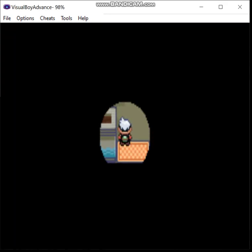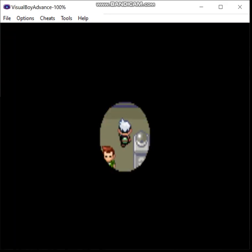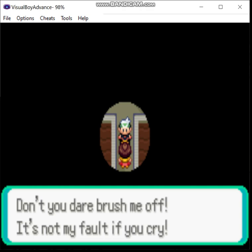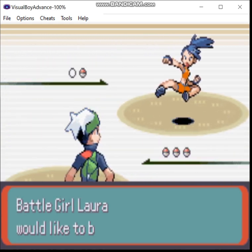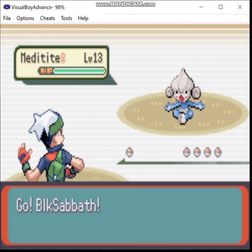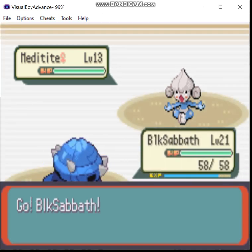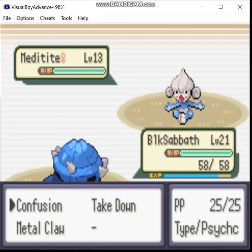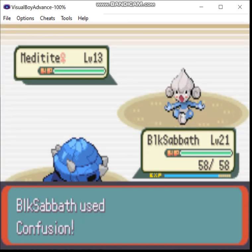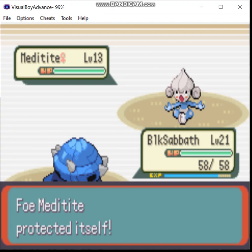Here we enter Brawly's Gym, and it's dark. You have to beat Trainers to light it up. Trainer number one. One of us may be crying at the end, but I don't think it's going to be me. Of course, it Detects — just go ahead and waste my time, will ya?